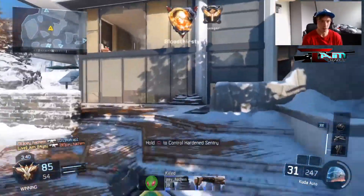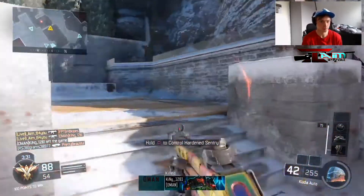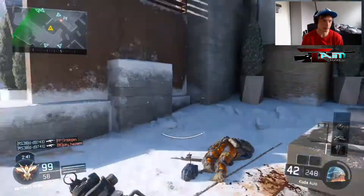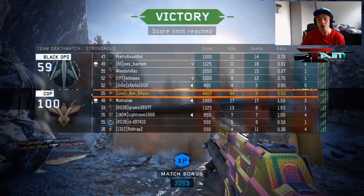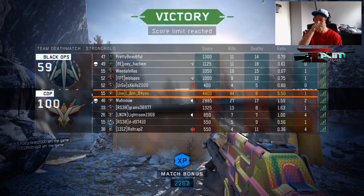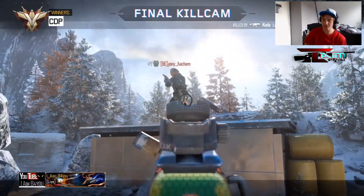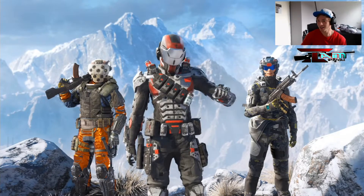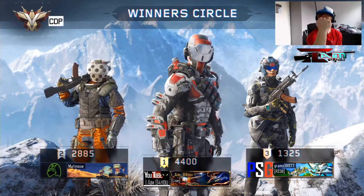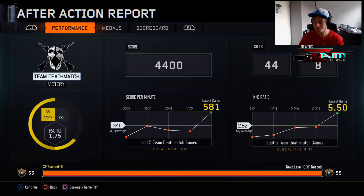Spectre gear unlocked! I'm so happy with that — that's one done! We finished the game 44 to 8 and finished our gear, which is amazing. Now the Reaper is next — we're gonna slay them. I'm feeling pretty confident about that. Spectre gear unlock — check. Chameleon helmet — yes! That's how we do it. Now we're going to switch to the Ripper.